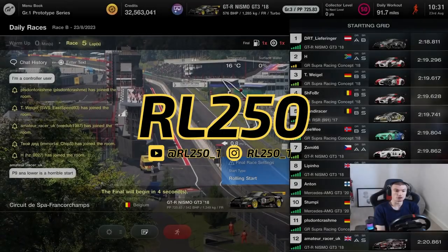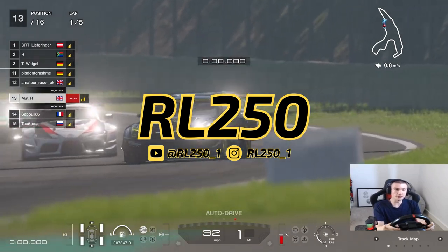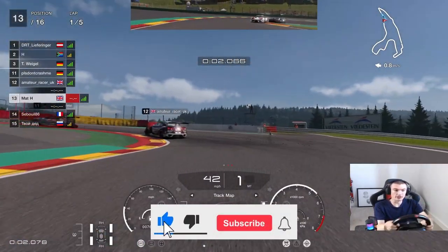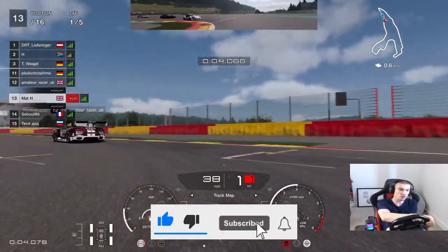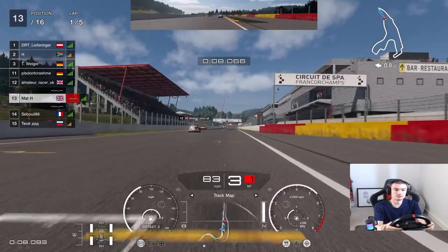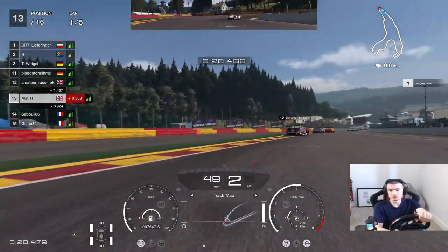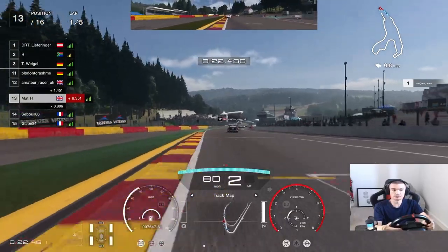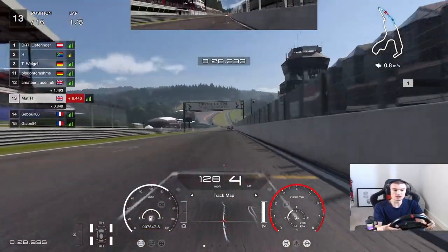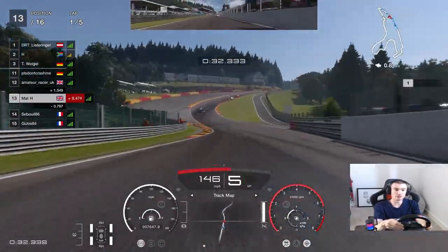We're back at Spa in the Group 3s. I am strapped in and ready to go. We're away then — the most awkward start in the world. Into the first corner, nice and smooth on the way out. Five laps in the Group 3 cars — racing car, tyres, one set of tyres and we should be okay.